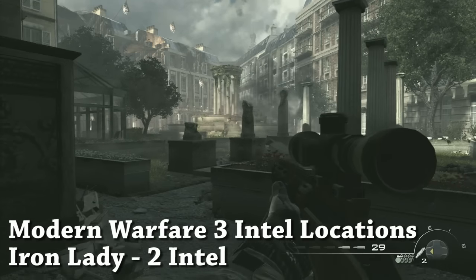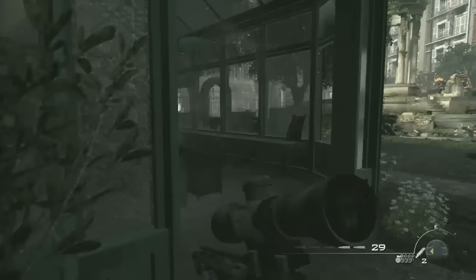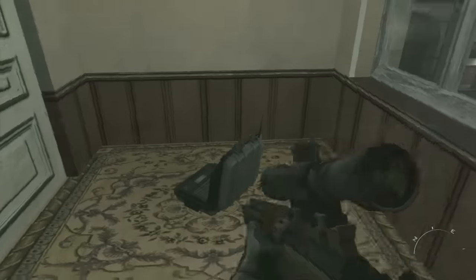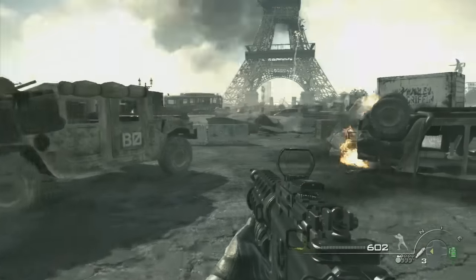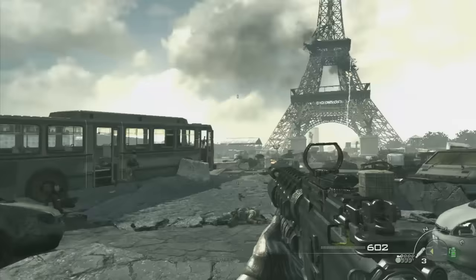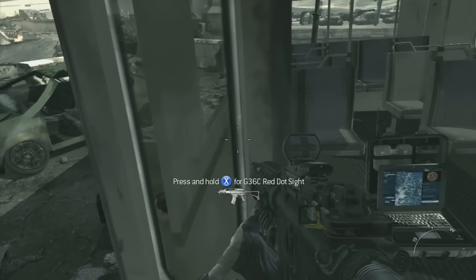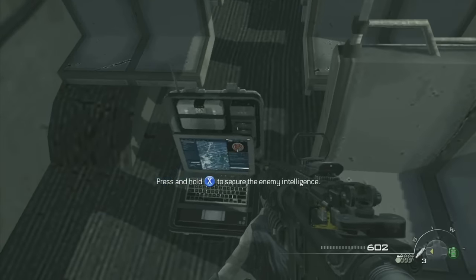There are two Intel on the level Iron Lady. After you pick up the sniper and snipe out the MG, then drop down and get a little checkpoint, go over here in this little glass house on the left, go up the stairs, and that is the first Intel. Second Intel towards the very end of the level: it's in the area where you have to use the RPGs to take out a bunch of tanks. In the back of the bus is the second Intel — it can be kind of hard to get up there, you might have to jump up and down a bit.